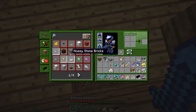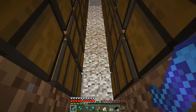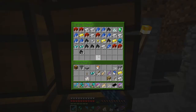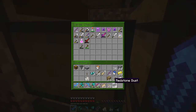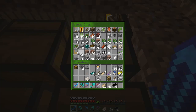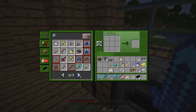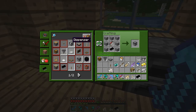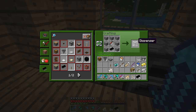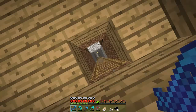I have redstone dust and cobblestone but I don't have a bow. I guess I'll have to get down here and see if we have what it takes to make one. I have some sticks - I think it's three for a bow. Let's see... there it is! Now I should be able to make a dispenser, but I need more than one - I need three.